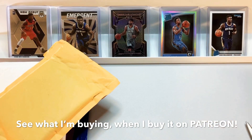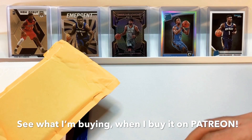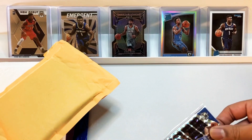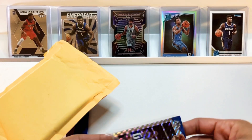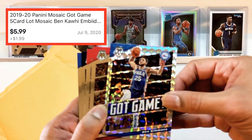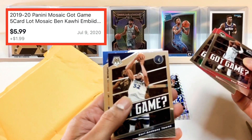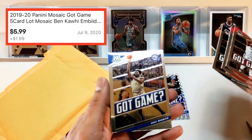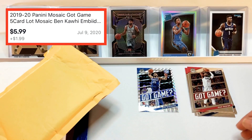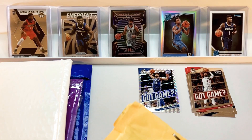This is a lot of five cards and they are Mosaic inserts — nothing too special, but they were quite cheap, about $5 for these five cards. I really like these Got Game inserts, I think they look cool. This is a Ben Simmons silver on top, and then we have base cards: Paul George, Kawhi, Carl Anthony Towns, and Joel Embiid — some superstars in there. I really like Ben Simmons, I don't have a lot of his cards.